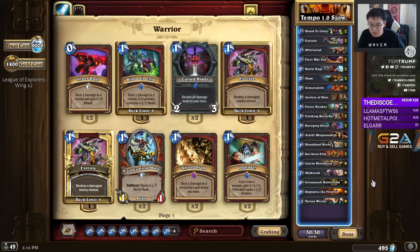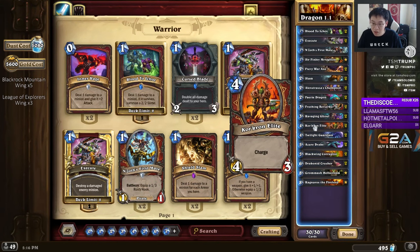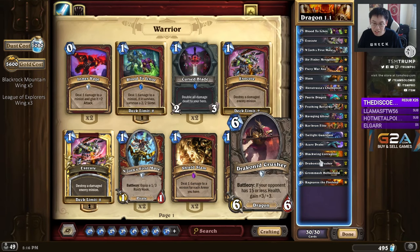That leads us to Dragon Warrior — the new kid on the block in terms of good Warrior decks. It's like a Tempo Warrior deck except it has Dragon Synergy. You have Alexstrasza's Champion benefiting a lot from Dragon Synergy: 2-mana 3-3 charge. You've got the 4-mana 4-3 charge, the 4-mana 3-6 taunt, 5-mana 5-4 deal 3 damage, and Draconid Crusher — 6-mana 9-9. This deck is the midpoint between Pirate and Tempo Warrior, and a lot of it has to do with Draconid Crusher.